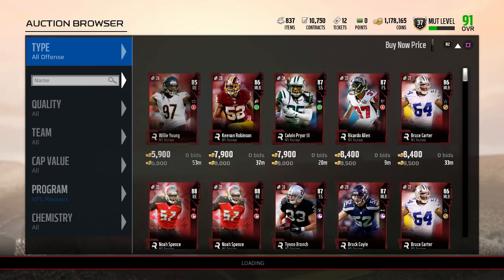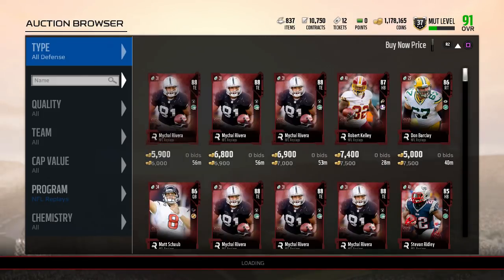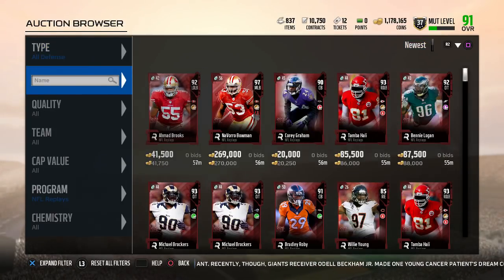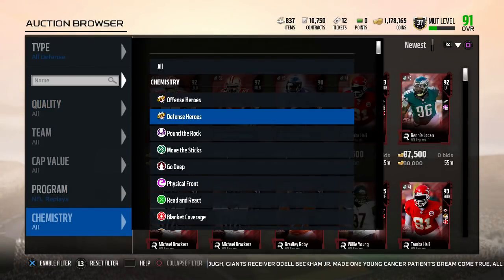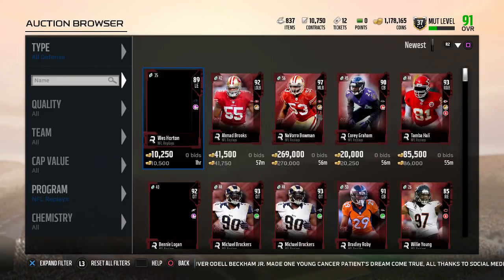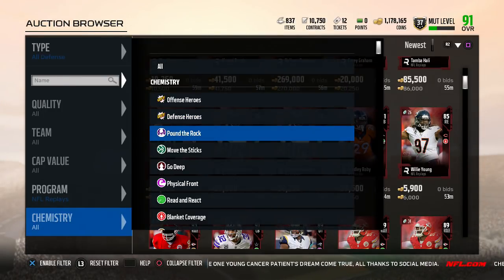The easiest way to do these is to take advantage of the promos. Right now the filter is full so I can't do offense and defense together. Instead I could go through chemistries or by position — I'll show y'all both ways. You can go through chemistries, which is what most people already know I do. This Michael Bricker is 34k but I'm not even gonna get into that.